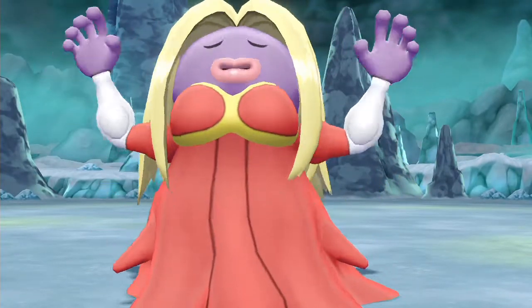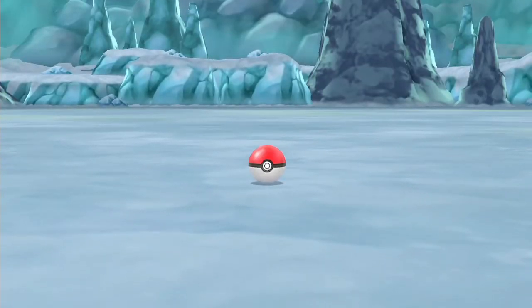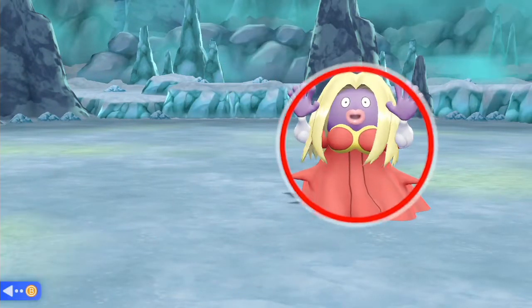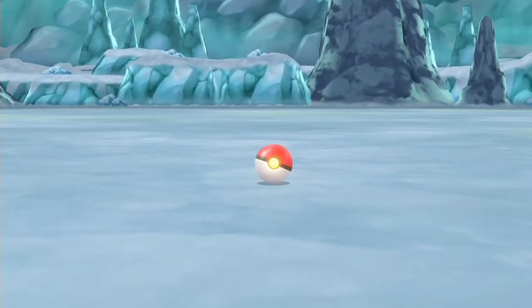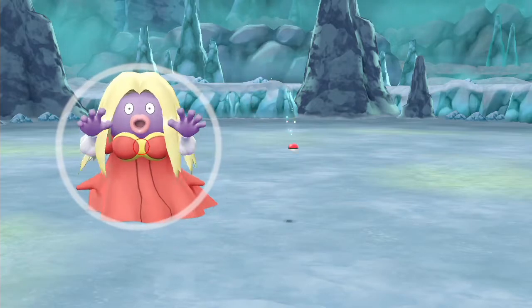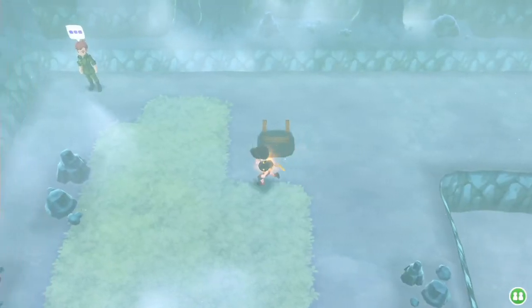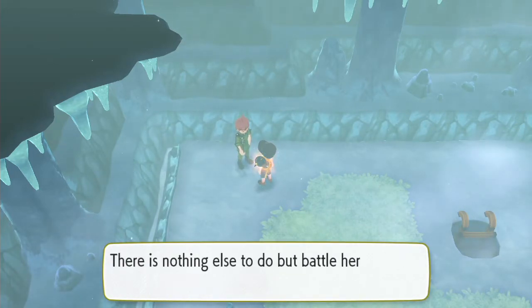Hey, Jynx — hello. Apparently this is a tiny Jynx. Is Jynx like eight feet tall normally? Timing was off. I want to go find that coach trainer. That was supposed to go to the left — there we go. Let's go fight this coach. Am I heading to find a coach trainer there? You come here every single day — of course I'll battle you. Does it seem like none of the coaches like doing what they do?